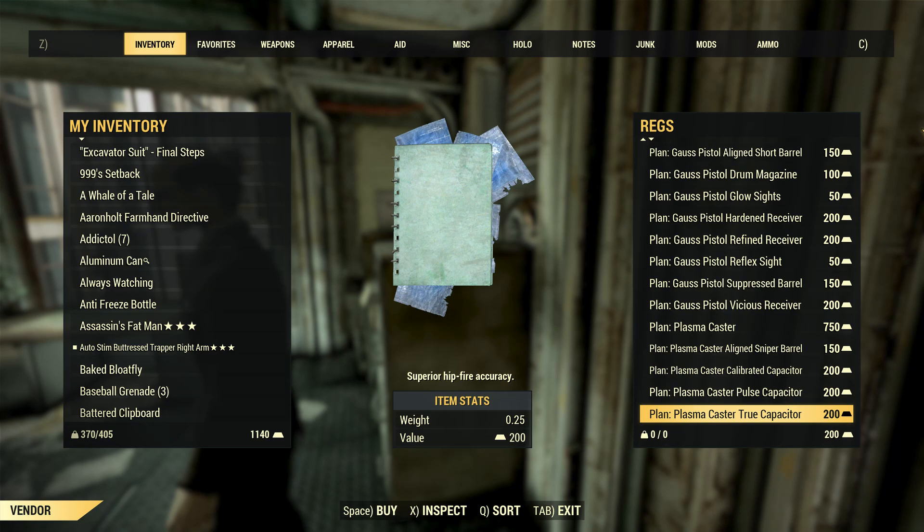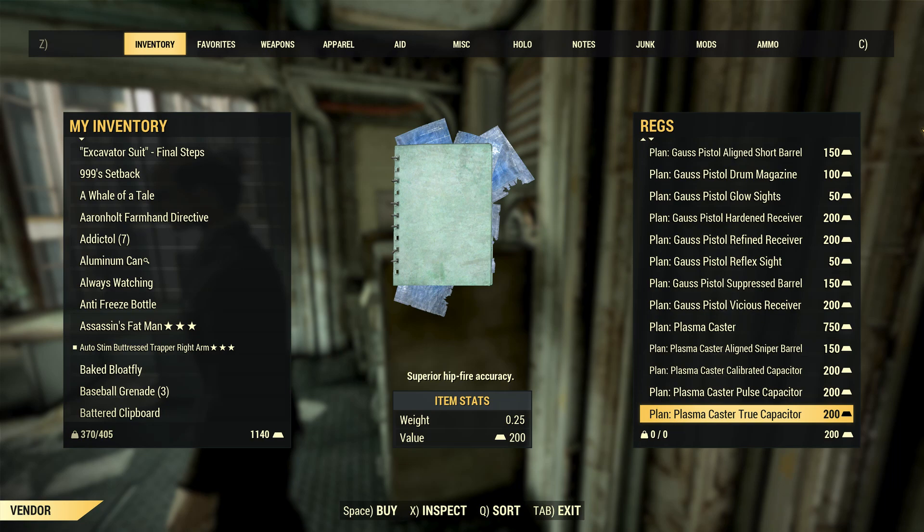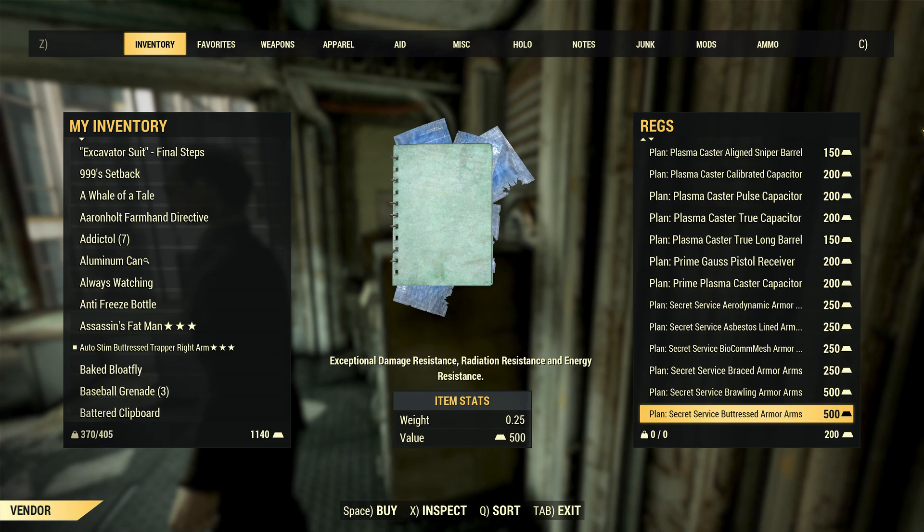Problem is, most items are fairly pricey. I actually totaled up all of Regs' plans, and if you want to buy each and every one of them, then it will cost you a grand total of 55,900 Gold Bullion.